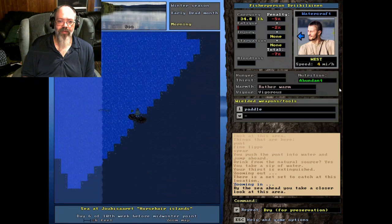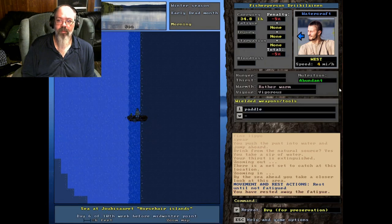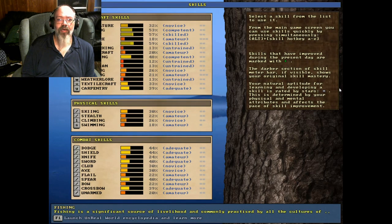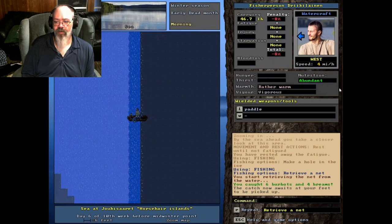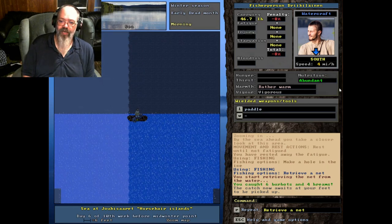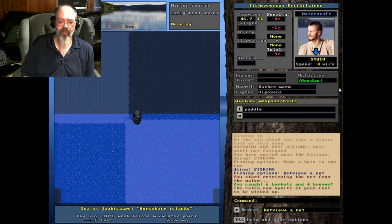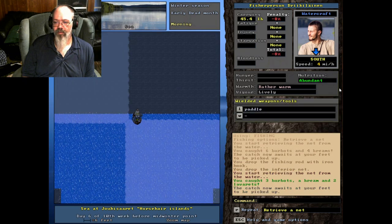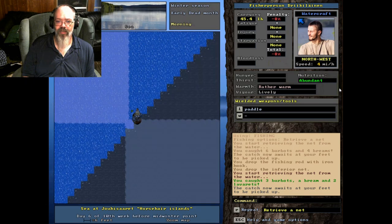Let's go check our nets - should have been waiting long enough. There we go! It seems like right along these ice shelves are really very good. Look at that - we're catching all kinds of fish out here along the water, right on the ice.